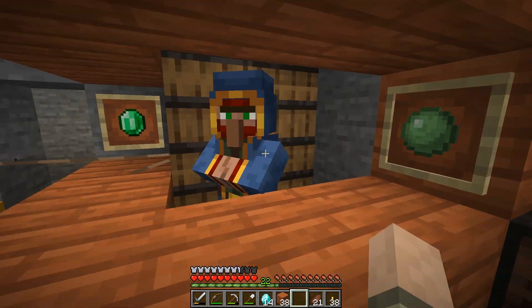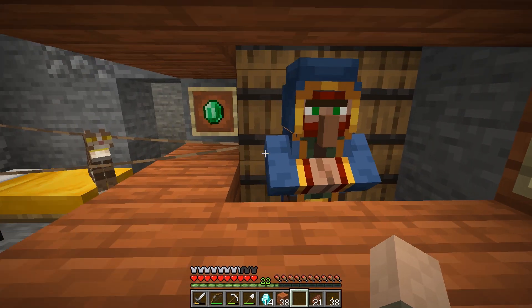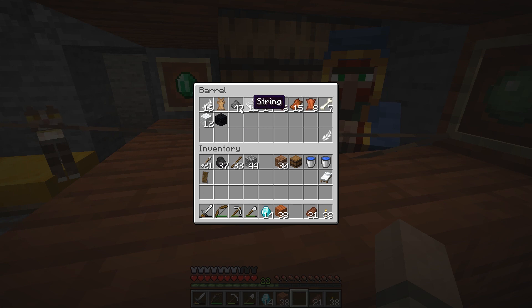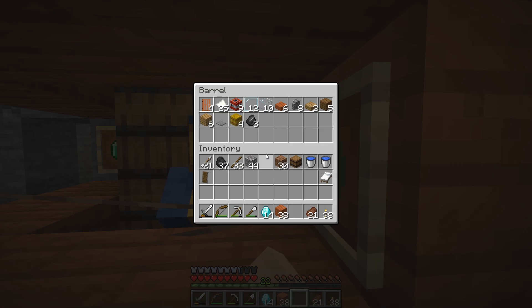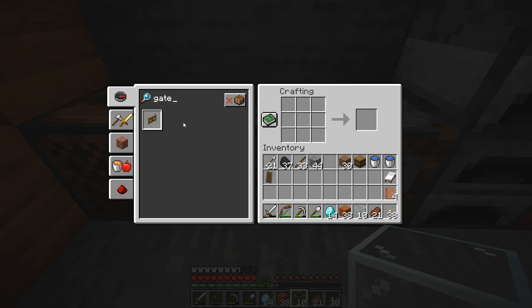There are actually a couple of ways to get music discs. One way is to go out and hunt them down in dungeons — we haven't found a dungeon yet in this series, but hopefully we can find one eventually. You don't always find a disc in the treasure chest in a dungeon, but there's a good chance. I'm gonna need some glass and some doors for this project. We're gonna make the farm in the desert. I'll need maybe one or two gates, a few fence posts, and a few trap doors. I have a very specific design, and I have a secret ingredient — it's gonna be amazing when you guys see it.